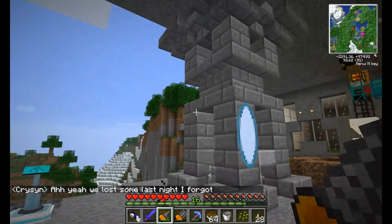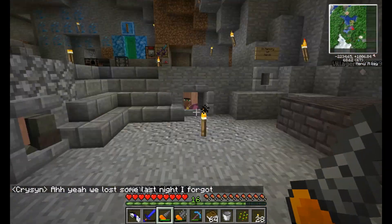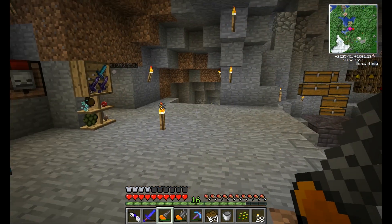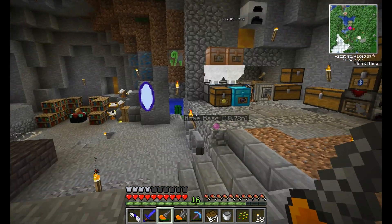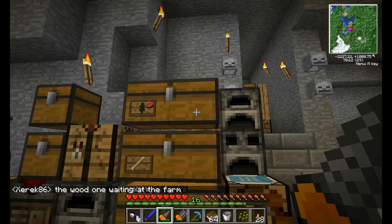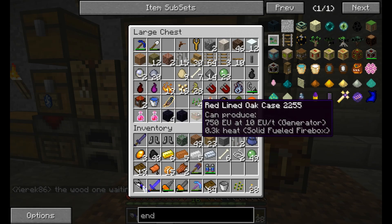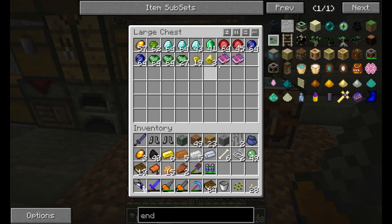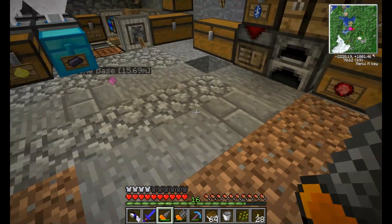Let me give you guys the official tour. This is our initial starting cave — the cave that Sin found, and we all kind of moved into it with him. We have just our basic storage chest — food, tree stuff, like that. This has just become a dump-whatever chest as long as it's not food. This is all of our gems, our books here — those should not be in there. Diamonds aren't really a problem; emeralds, a little bit.